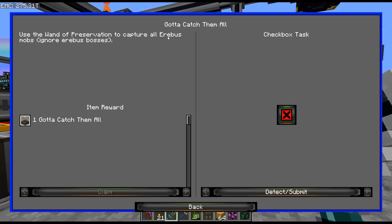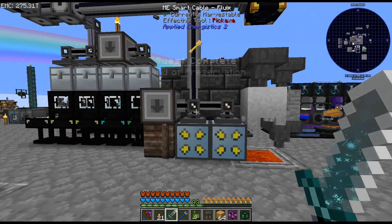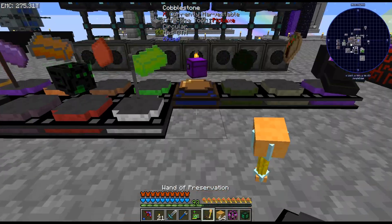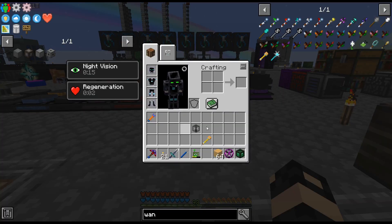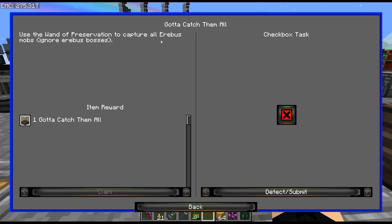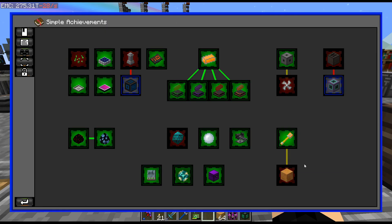You use the wand of preservation to capture all Erebus mobs - like what? Isn't it like hundreds of mobs? I don't know about that one. All Erebus mobs... I don't know about that. We'll see. These two I don't know about, and that one I don't know what it does, but alright.